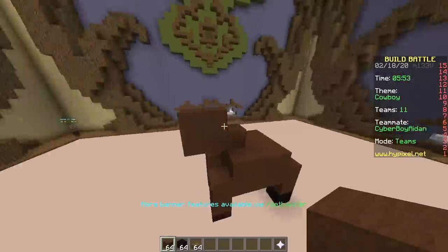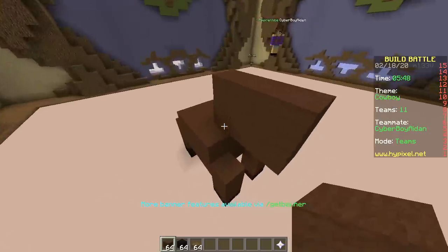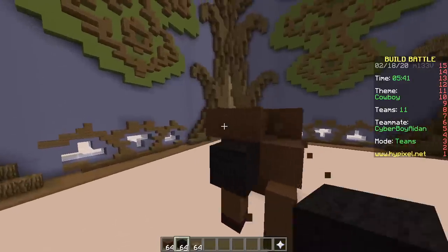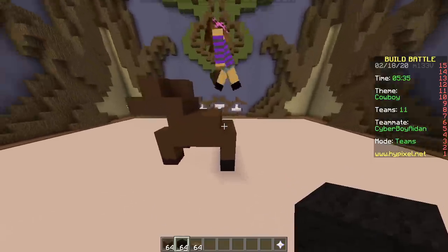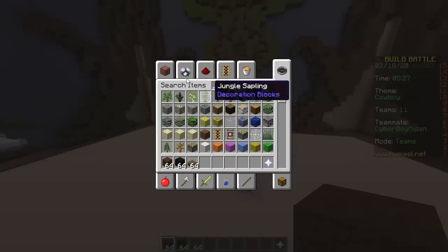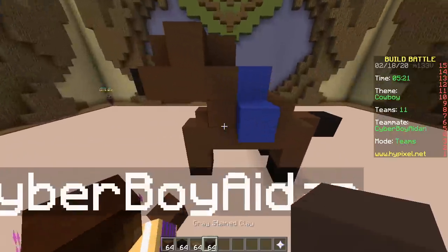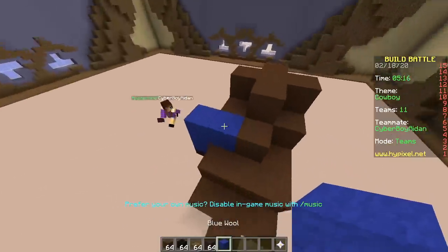It's never gonna work. Maybe we should change the last place challenge. This doesn't look like a horse though — yeah, fix it. Oh, here's the tail. That looks okay, I'll make a cowboy.